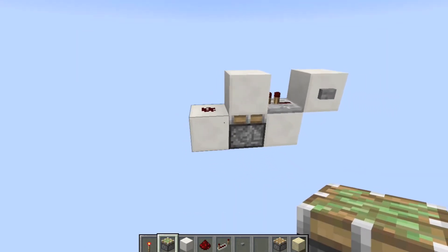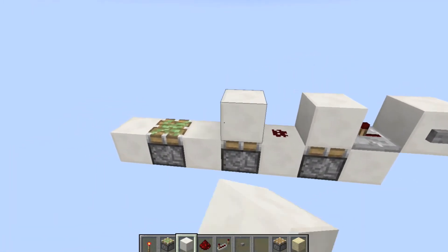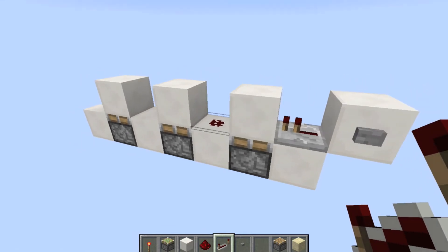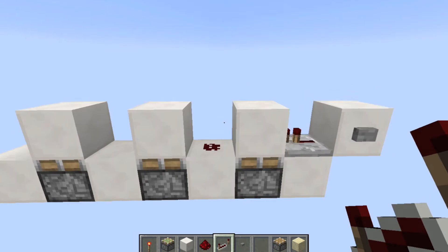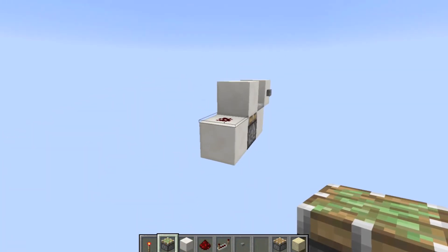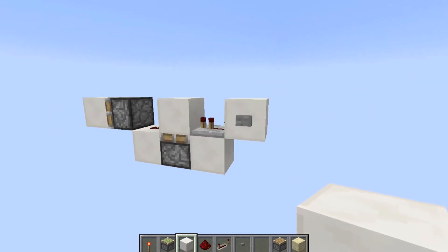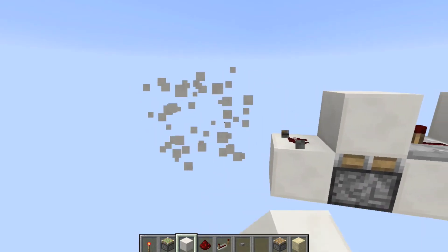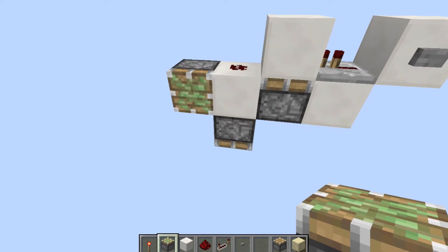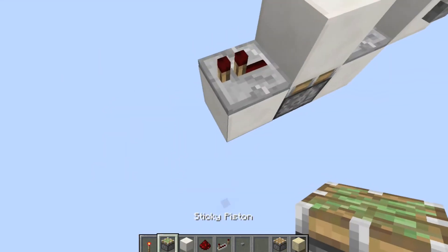Another thing this circuit is used for is to make a binary counter. There's just a piece of dust here and this will give you a zero or half tick pulse. If you put the piston right there it should be powering it, but it's too short and the piston won't recognize it. When it powers this block and you have a piston down here, it'll fire. Make sure you don't just feed dust into a piston — put a repeater after it.